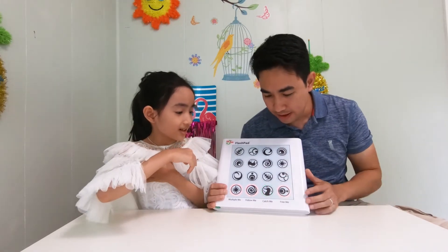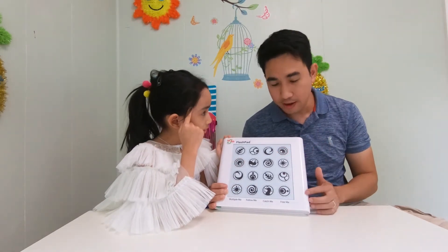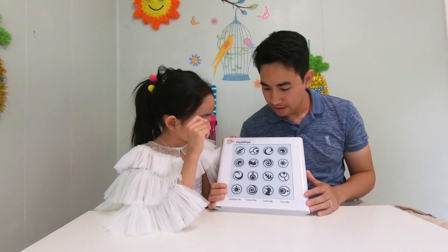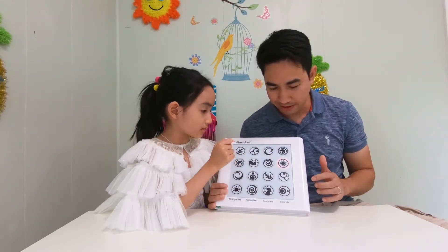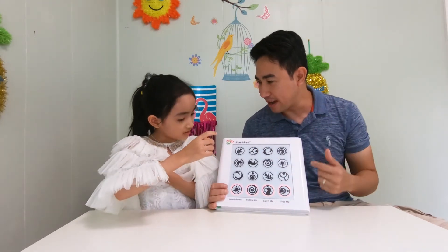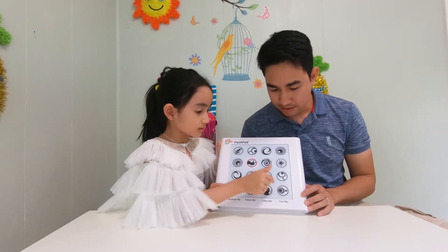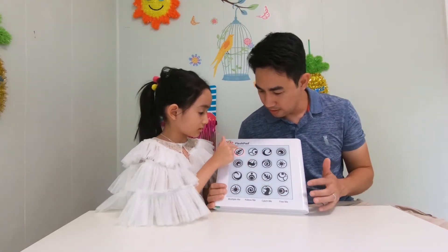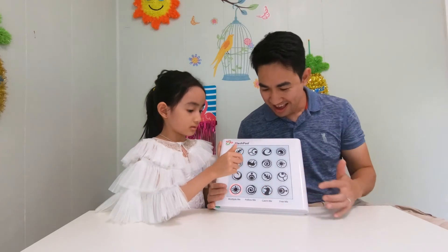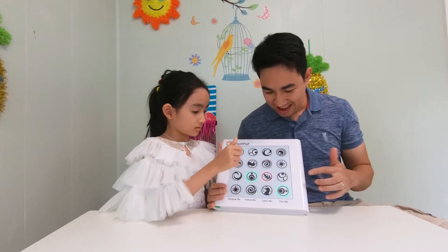This one is Catch Me. So you're going to catch — you've got to click the one that goes on top. You've got to click real fast, okay? Let's do it again. Your turn. It's on your side, then you click. You click first, I'll click second, just like that. Ready? One, two, three. It's got to be faster. Wow, Savannah, that's very good.